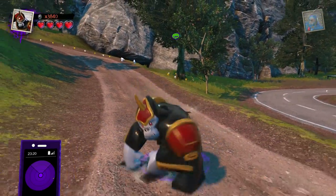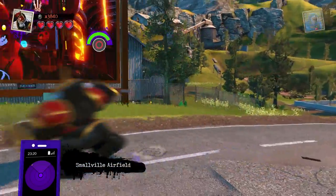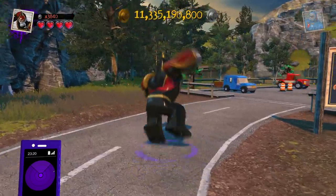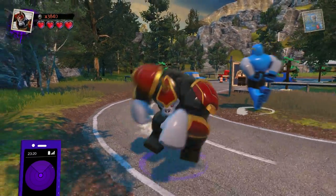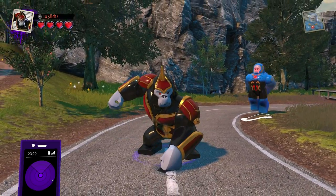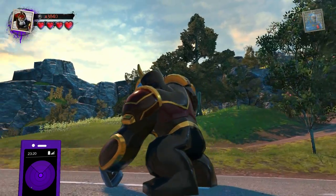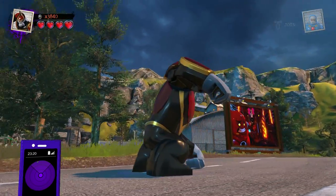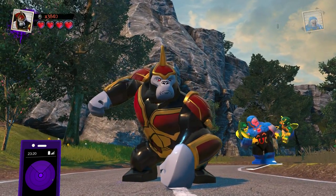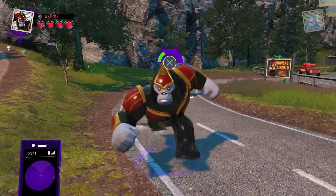From there, we transition to the one and only Gorilla Grodd, who has a very cool running animation. He also has a really cool chest pound attack where he's pounding his chest as he's charging ahead. Similarly to Frankenstein, he has a lot of cool details — armor plates and just in general some very cool designs. So definitely a very cool looking character in the form of Gorilla Grodd.